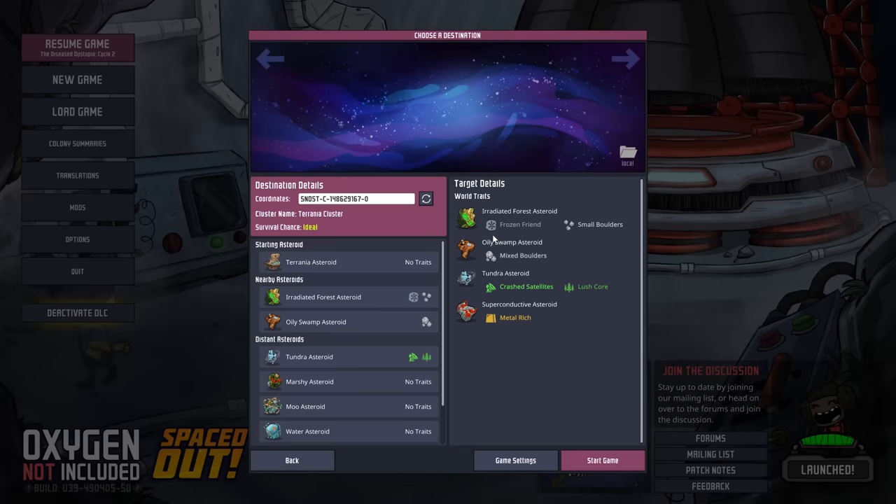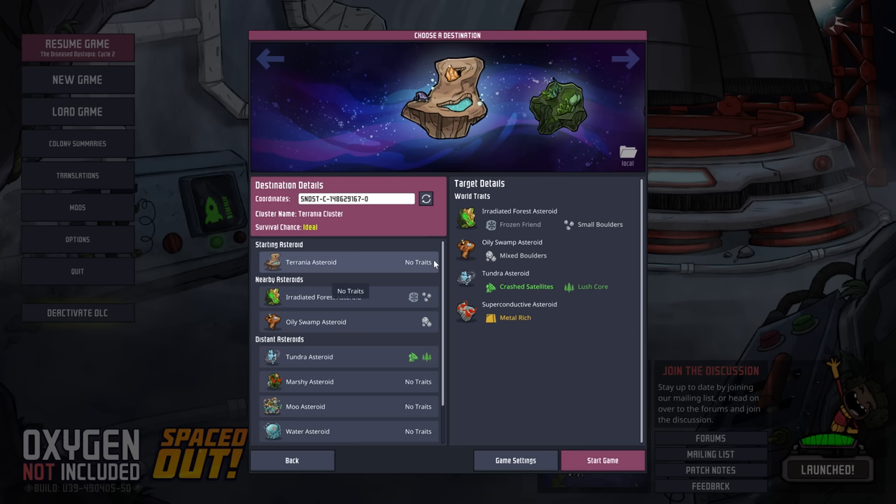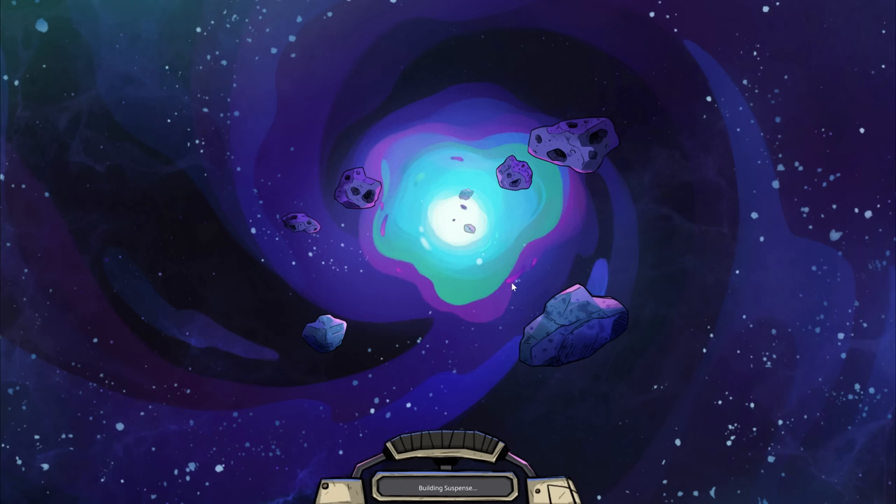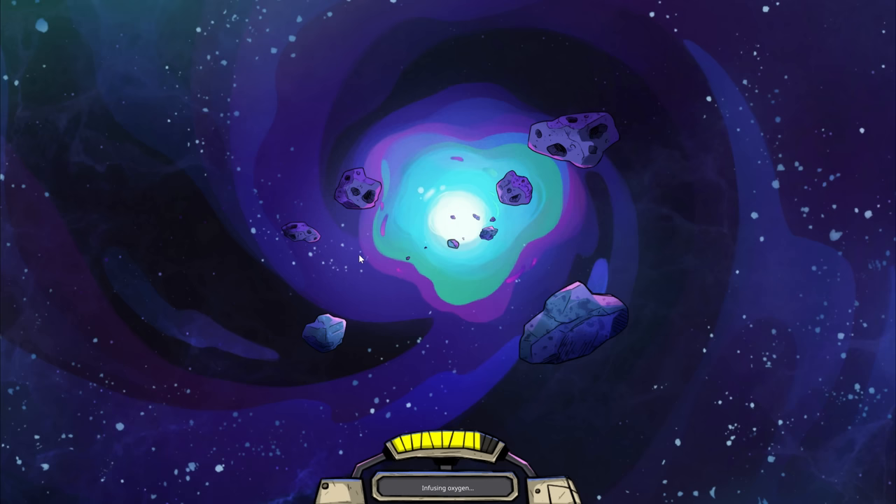I'm not sure which asteroid I want to go with. I might go with the basic one, no traits. I might go with the default, and we'll see how that goes. Yeah, let's just go with the defaults. And the starting seed was there, if you guys want to duplicate what I'm doing.